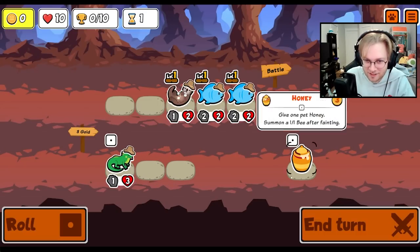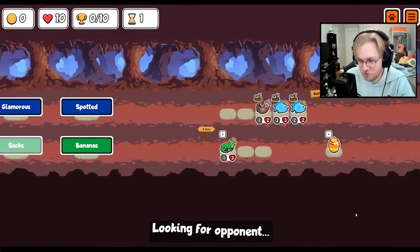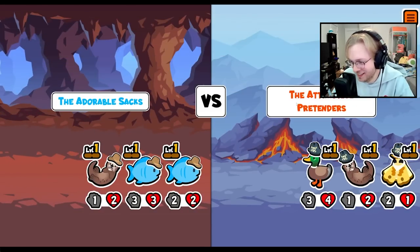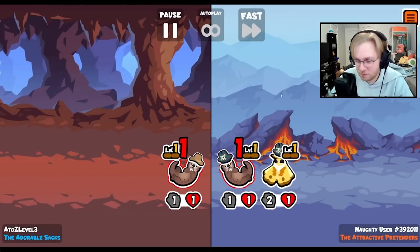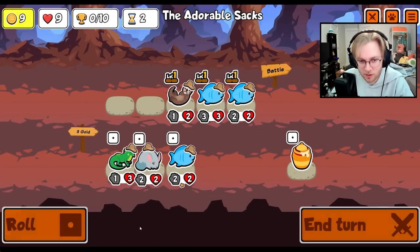Hey everybody, as many of you know, I am unlocking every sticker and badge in Super Auto Pets in order from A to Z. Until the new pack comes out, the only pet left for me is the sloth. I rarely see the sloth and have kind of given up searching for it — I'll just eventually find it as I continue to play. As I was continuing to play, I decided to check out this week's weekly pack.